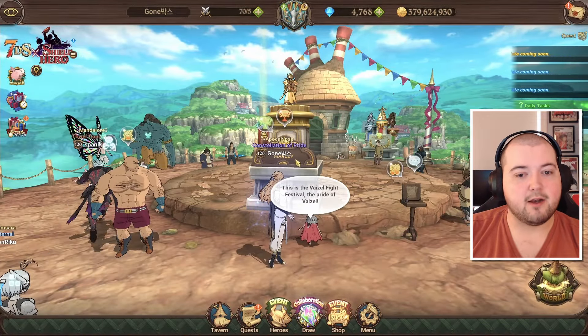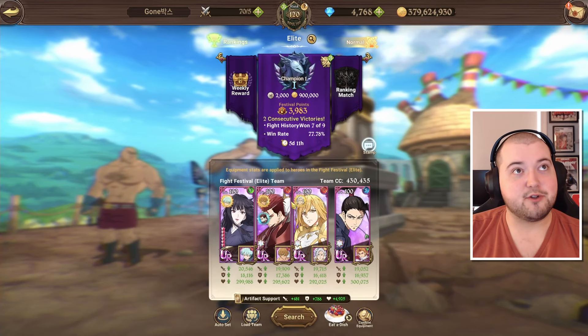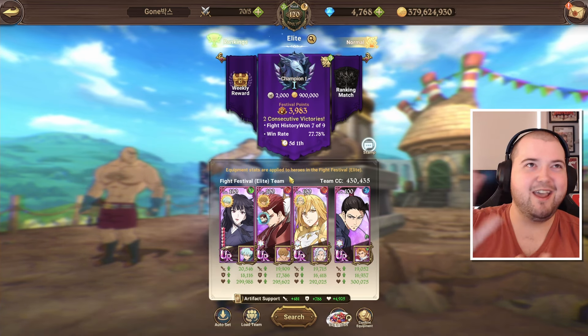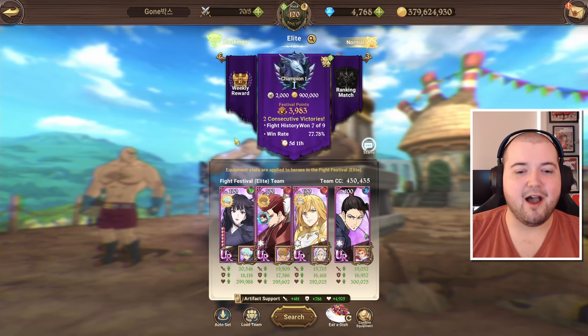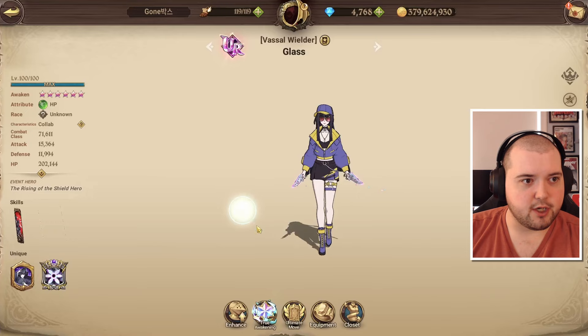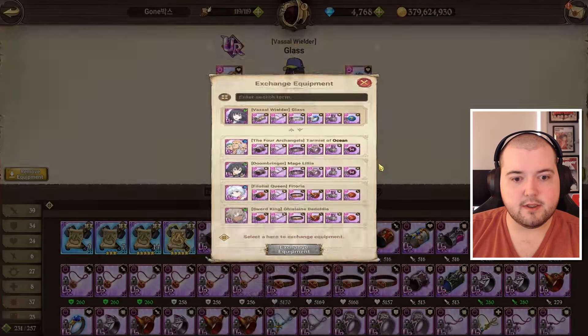He has the constellation of pride done, as you can see by his title, so he has quite a bit of extra stats that I don't have on my own account. The performance is gonna be weighted more towards this, plus we're playing in geared PvP. I haven't actually seen which gear set he's using on Glass yet - it looks like HP defense, which is completely understandable, that's what I did for mine as well.